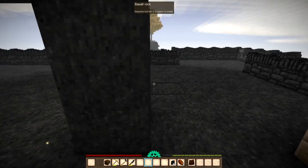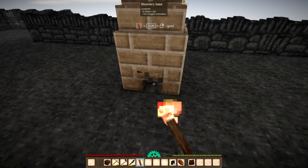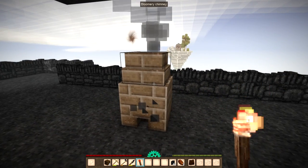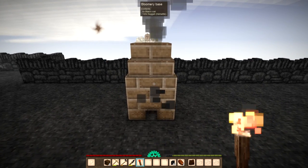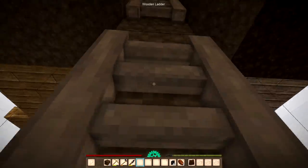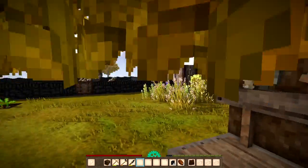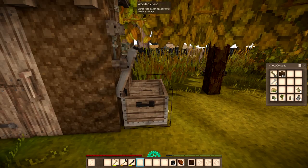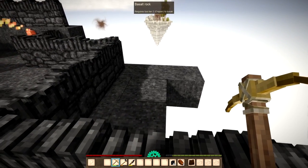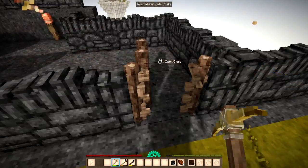I've got a bloomery working — oh that is awesome! What does that produce? I think you get six blooms with that. One is definitely going to be a pick, definitely. Let's put this in there. It's back to picking again. I think I'll have this as far away as I can get it reasonably, so there's no danger of that setting my house on fire.